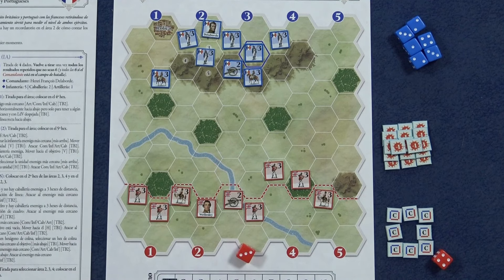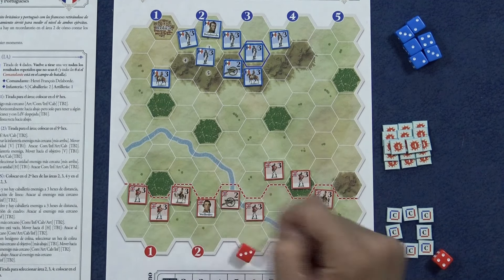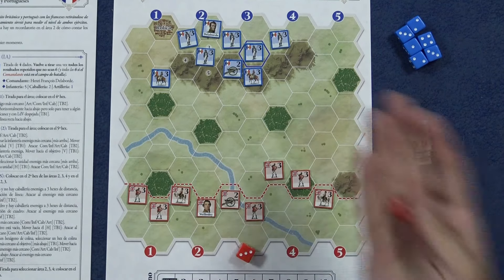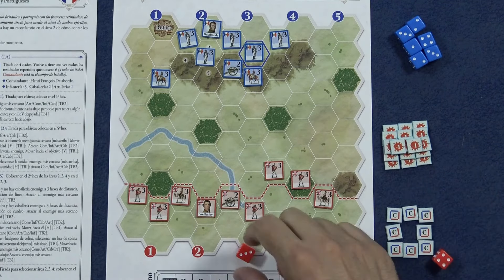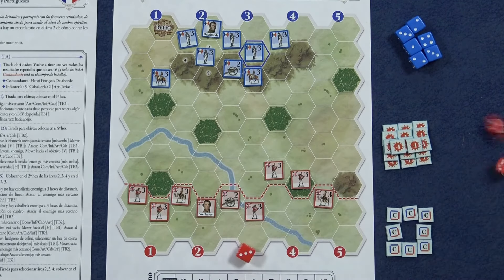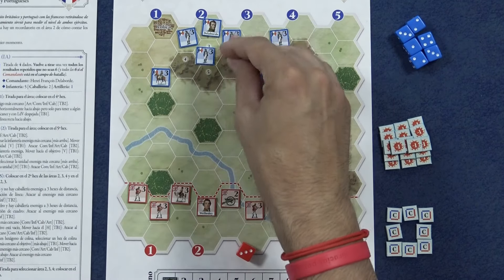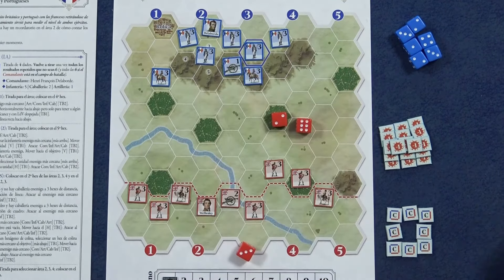Comprobamos artillería contra artillería: serían dos dados. Como estamos encima de un río sería un dado menos, y como estamos adyacente a nuestro comandante sería un dado más. Por lo cual lanzamos dos dados para sacar 5 o 6. Si hubiéramos sacado, por ejemplo, esta tirada, le habríamos hecho perder un paso a la unidad contraria.